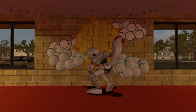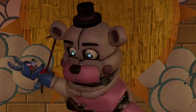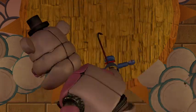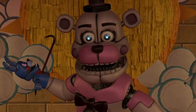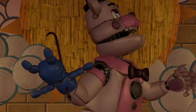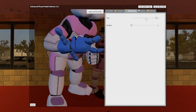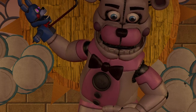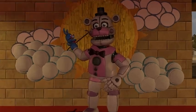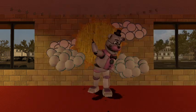That's it for Foxy. Next is Funtime Freddy — come on, where are you? Ah yes, Funtime Freddy, everyone's favorite, I think. My favorite anyway. He has two body groups: one where you can turn his eyes off, and then you can also remove Bonbon — so now he's got a floating crowbar.